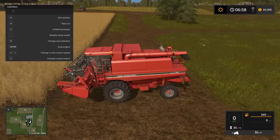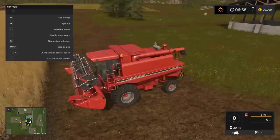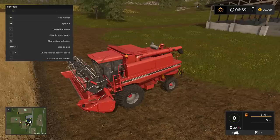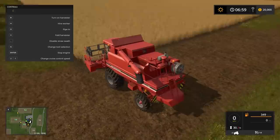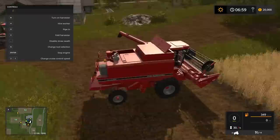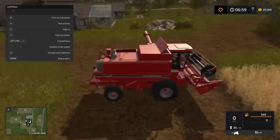The next thing we have to do is open the harvester. On mine it says 'unfold harvester' — it's the X key on the computer. You can see that little top opening up. What this does is it allows air to get in and allows the grain to stack up as high as it possibly can. Later on when the harvester is full, you're going to put your pipe out — that brings the unload pipe out so you can unload whatever's in the hopper into your tipper, that green trailer over there.